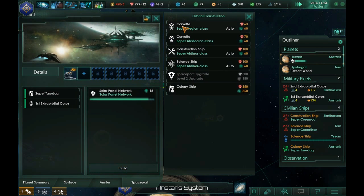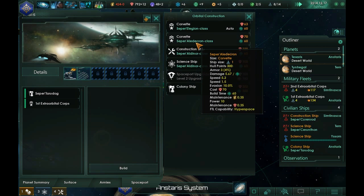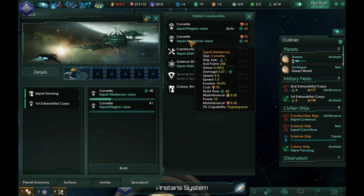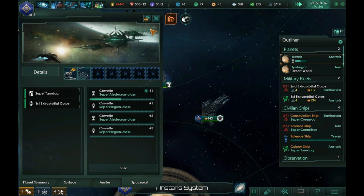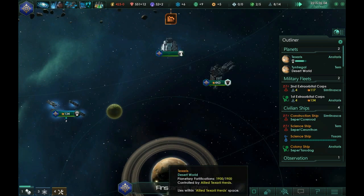Let's get that going. I'm going to build a Kron class and an Elegyon — let's get a couple of those going. They're not too great and I'm hoping to replace them soon. We need to get some more energy coming in.